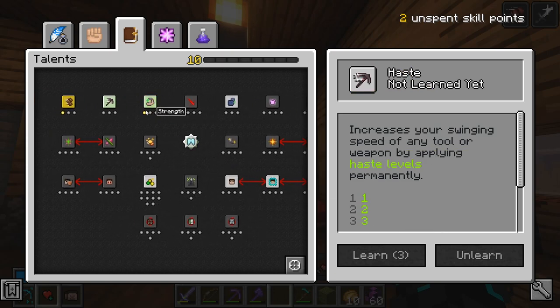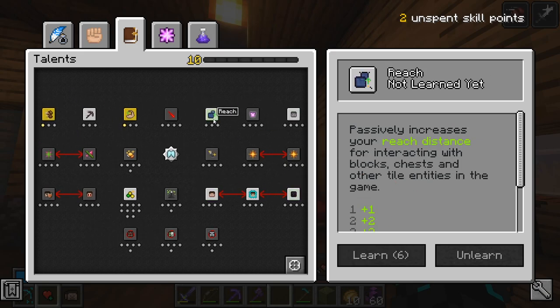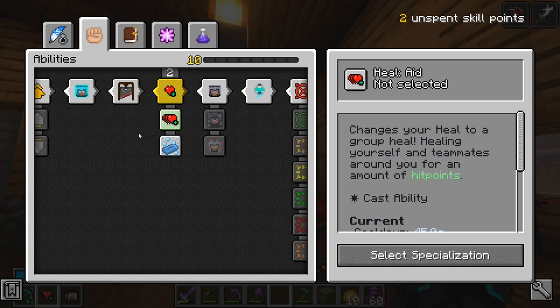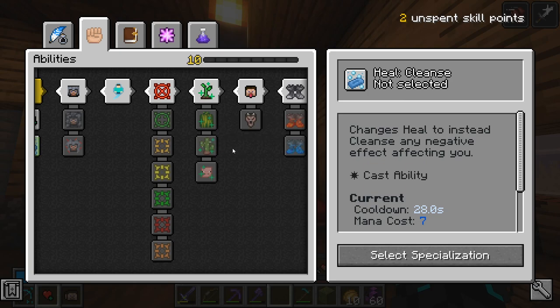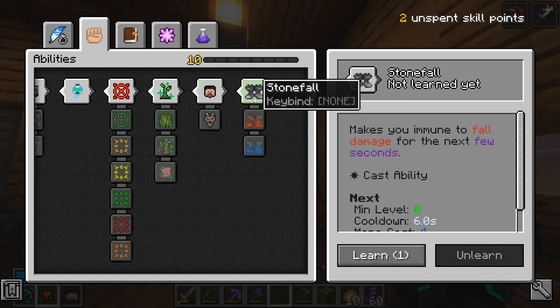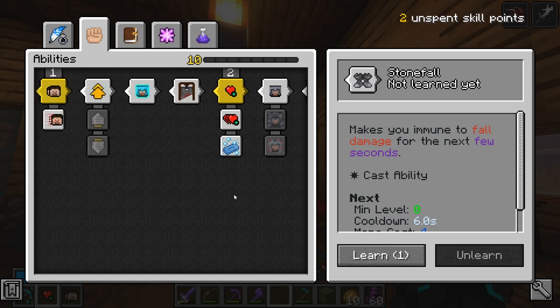I guess I can't actually get Haste. There's Reach. I could get something else here — change your heal to a group heal, but I don't have teammates unfortunately. Farmer — I'm not going to take that actually. Ooh, Stone Fall, that could be a good one to have but I don't think I need it right now.